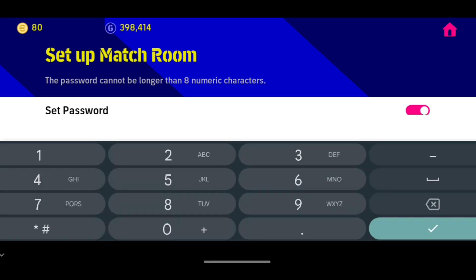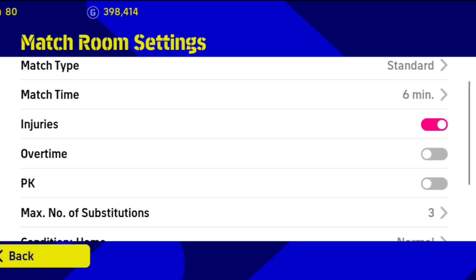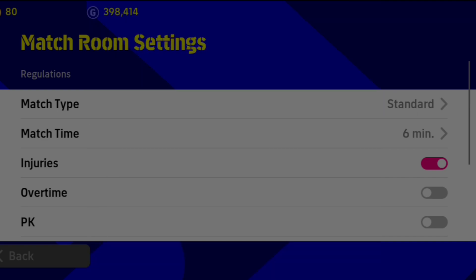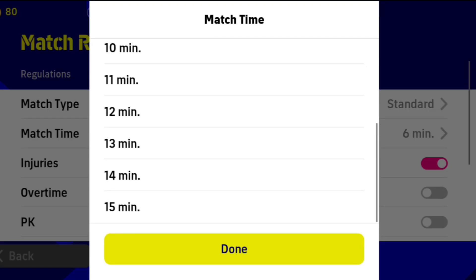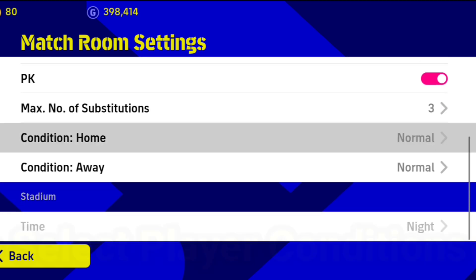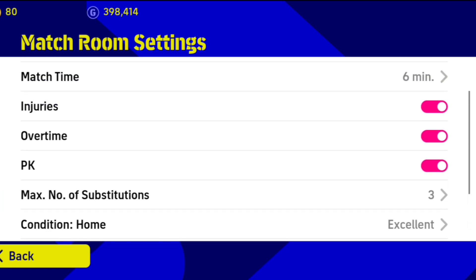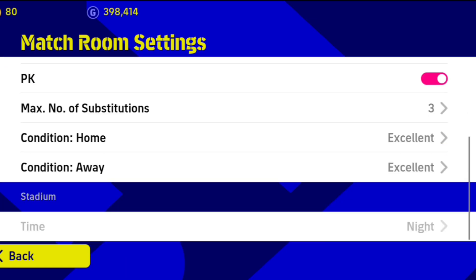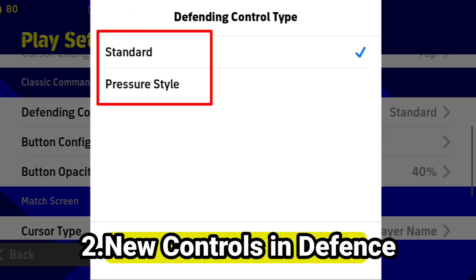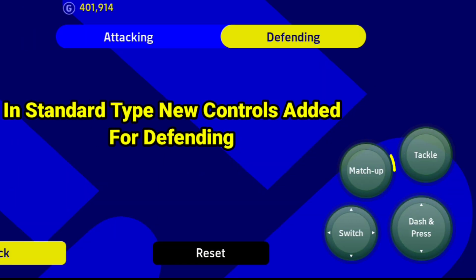In the matchroom we are going to add a golden goal, set the matchroom, and also select player conditions. Then we will add the new Defending Controls using standard pressure style.